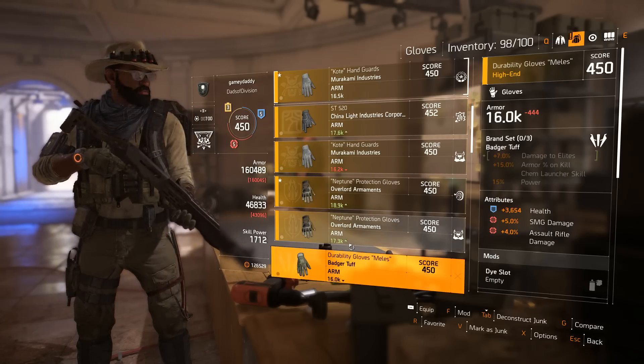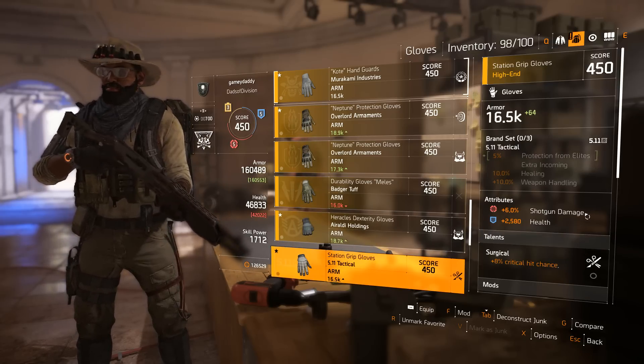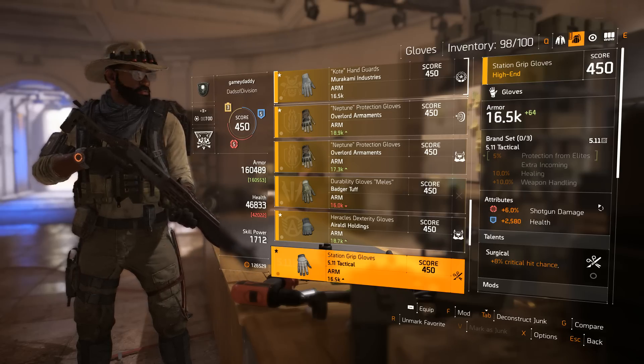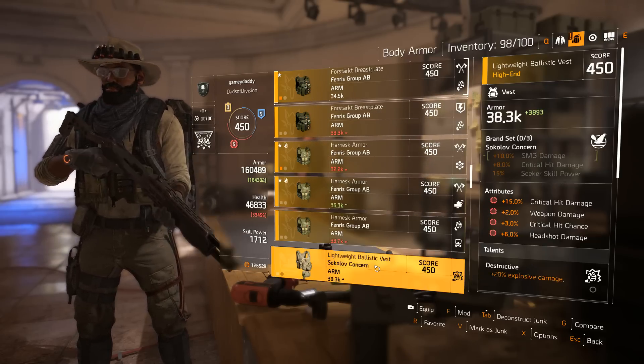You can acquire more shotgun damage from attributes on your gear and continue to push your shotgun damage as high as possible. This is going to give you some enjoyment, and it's going to be very nice to pour all that lead on an NPC and see their health disappearing to oblivion.